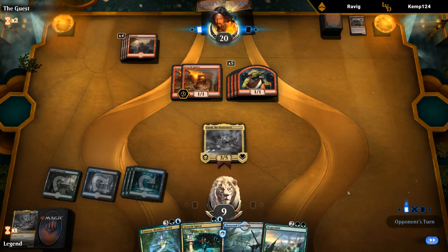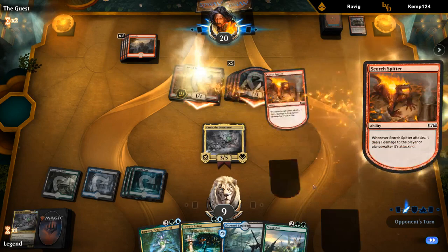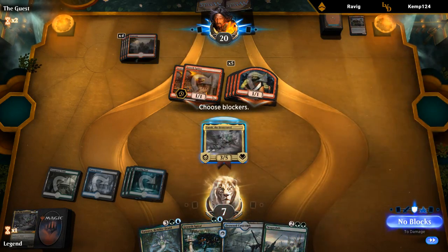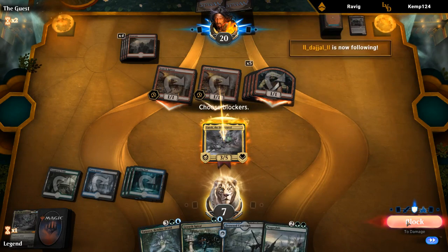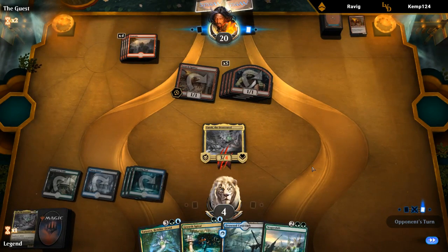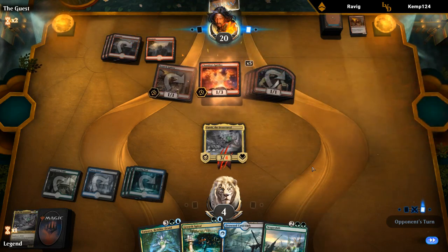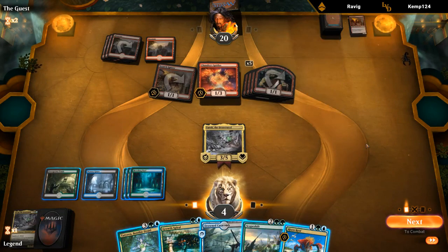If we can keep our creature in play for a turn that would be nice. If they have a Cavalcade I'm guessing we're dead — we'd take nine damage before getting a chance to block. No Cavalcade. We're going to gain three, up to ten, and then still take six. We're not dead yet. Chandra's Spitfire is definitely a sign that Cavalcade of Calamity is in their deck.